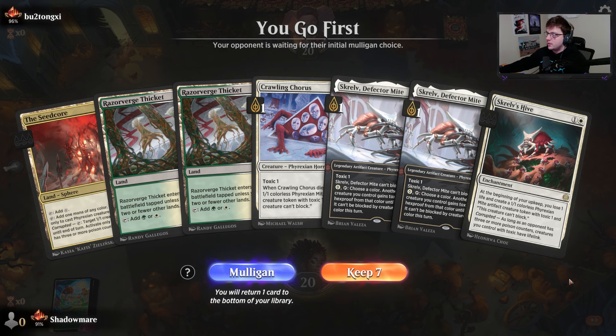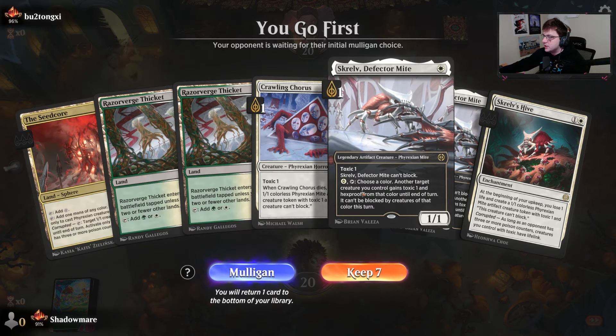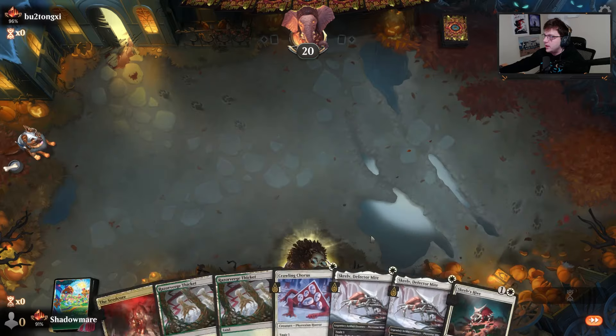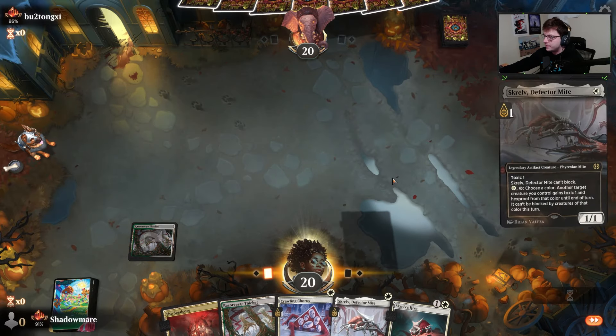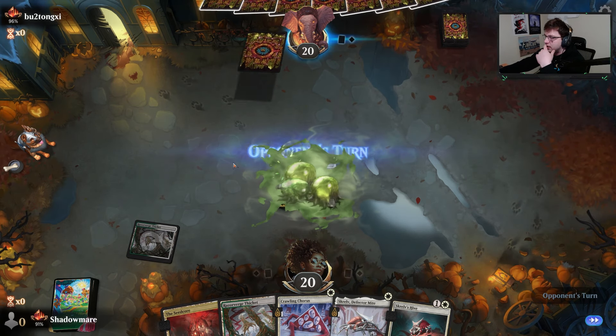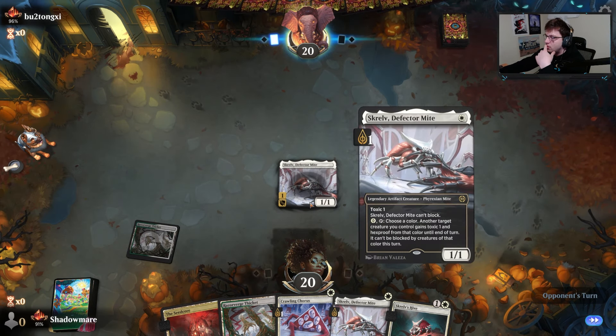We're moving on — we are on the play. We can get a Scralb down immediately. A lot of times I like playing this, but being on the play with two Scralbs in hand, I think we definitely want to throw one out early because it's more likely to get removed.